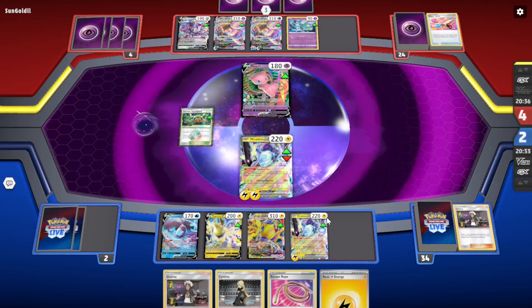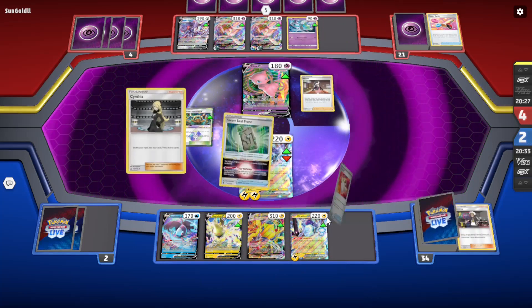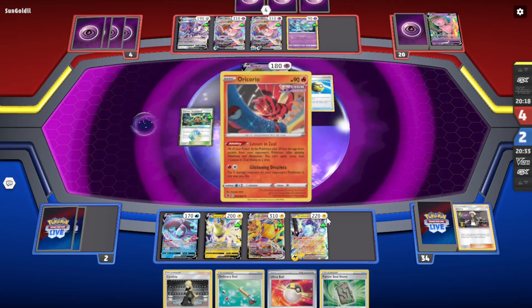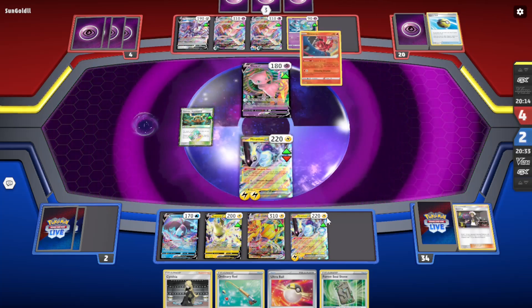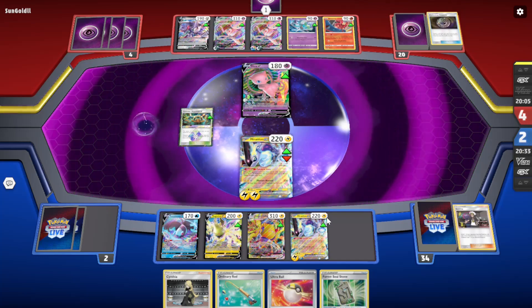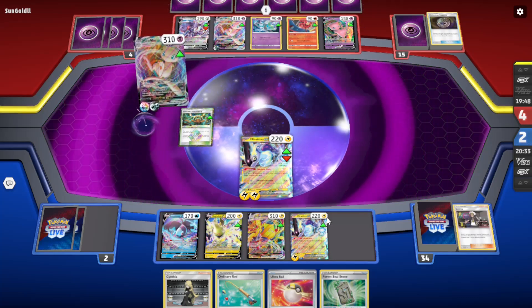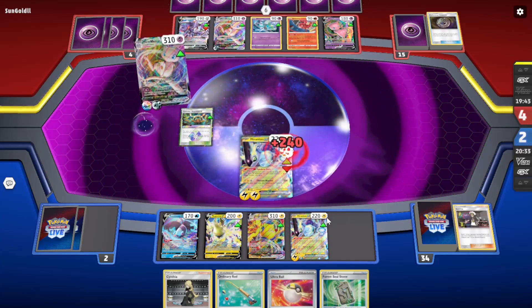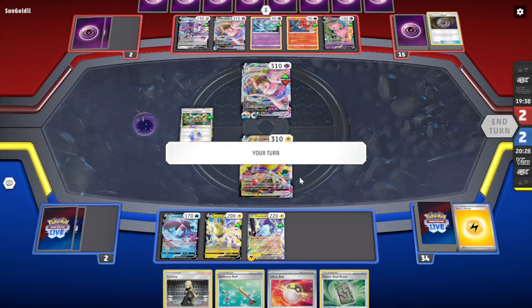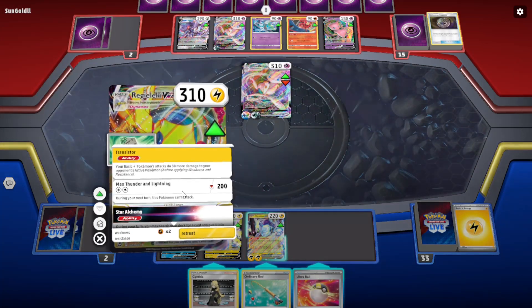There's a Power Tablet, so we'll be getting the knockout again on the Miraiadon. There's the Marnie — they did disrupt our hand, so we don't have Guzma anymore. But we can just use Forest Seal Stone for Guzma. However, we still need another Energy — we can probably grab a Crobat with the Ultra Ball and find an Energy then. They still need to find a way to counter the Thunder Mountain, otherwise I think they just lose. There's the Energy. I'll grab Forest Seal Stone for Guzma, and that's the game.